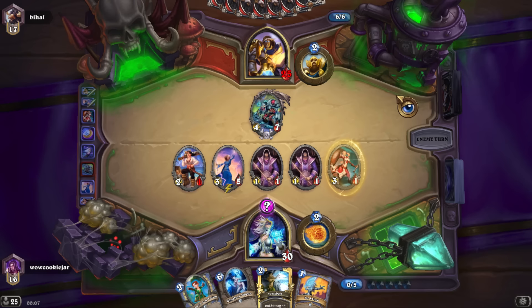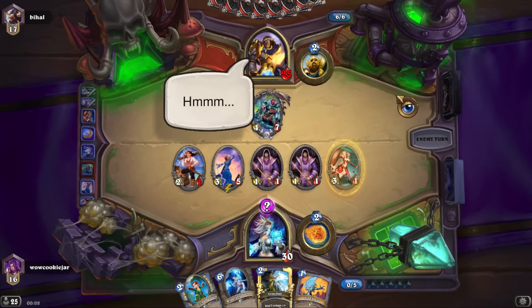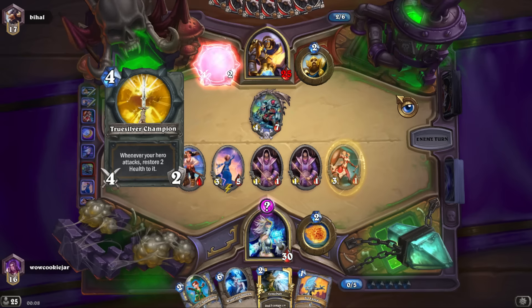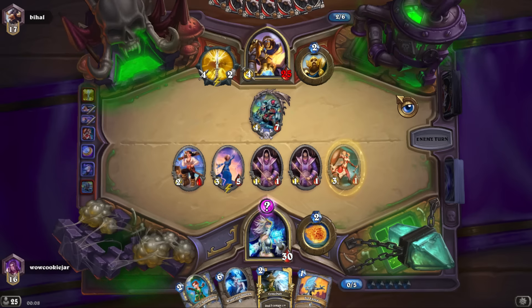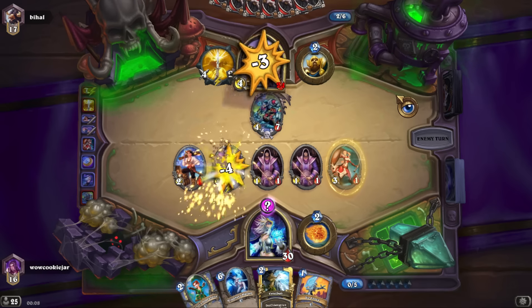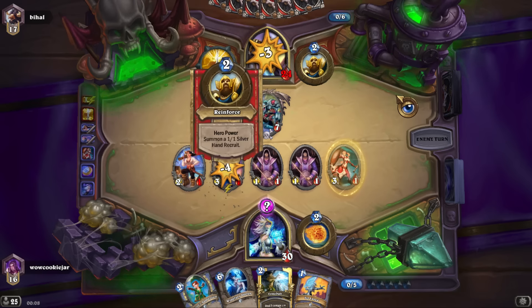If he's playing a Naxxramas Paladin, then he must have Undertakers and Zombie Childs in the deck. So maybe in the end turns, when I might be losing, he would put a Zombie Child — like a last resort — just before he kills me. But then it's Ice Block time. Hopefully we'll draw into Ice Block. Alright, top deck: True Silver Champion. That's okay, I guess.